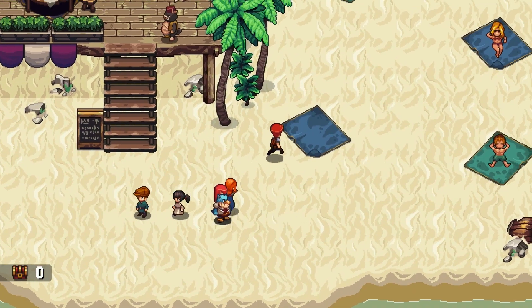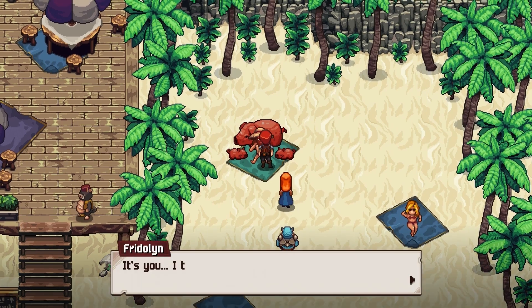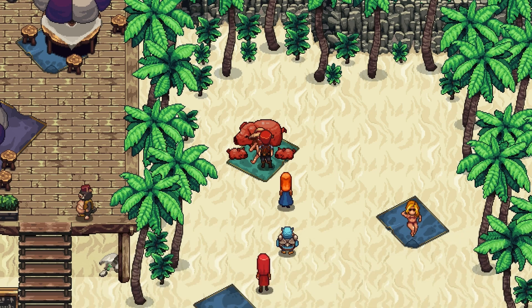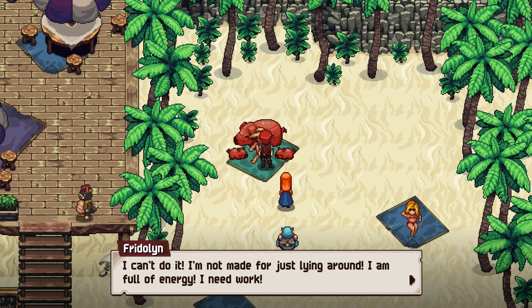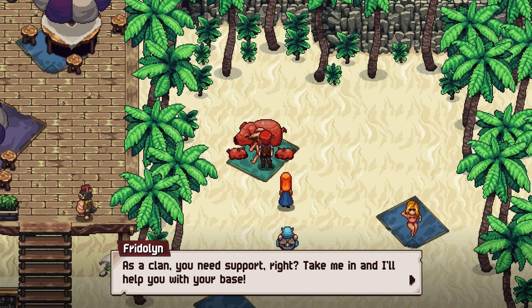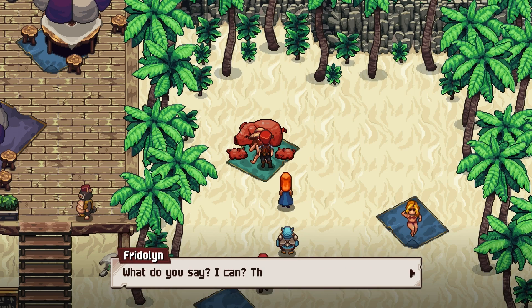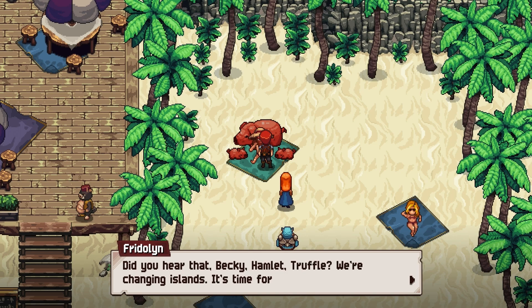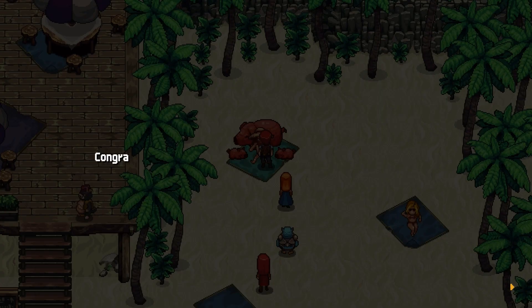He's on the beach island — we did that quest and he's ready to join us. He says he took our advice and tried the vacation stuff, but it's a little too quiet. He can't just lie around — he's full of energy and needs work. He asks to join the clan and help with the base, and we agree.